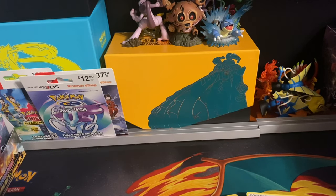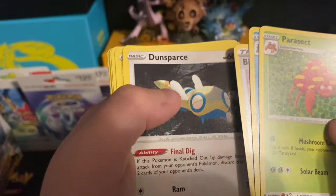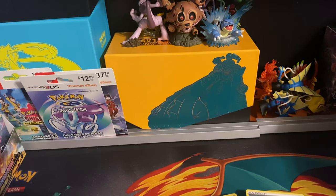Not actually sure why it got a holo — it's a regular rare. I don't know why a lot of people like Pincurchin, but it is cute. Pyukumuku and Pincurchin should basically be counterparts — they look almost the same. Pincurchin is just a money thing off Pyukumuku. Pyukumuku is definitely cuter.